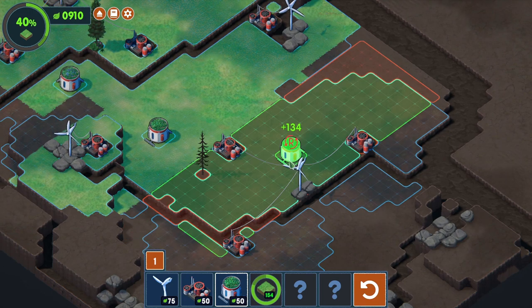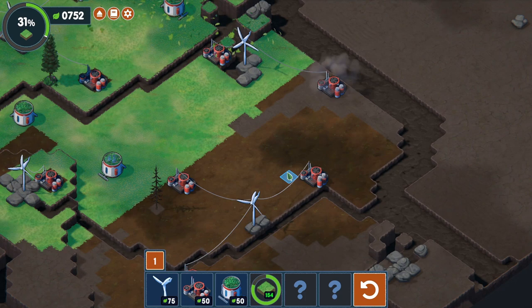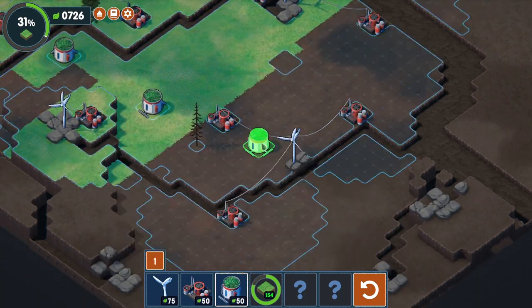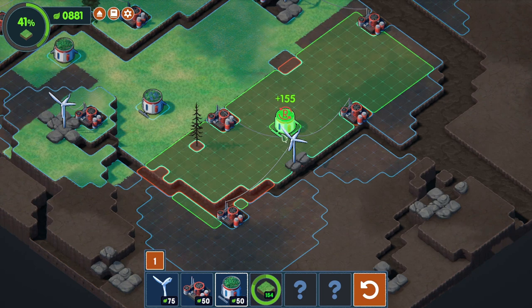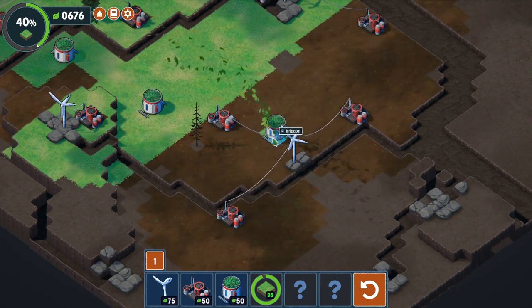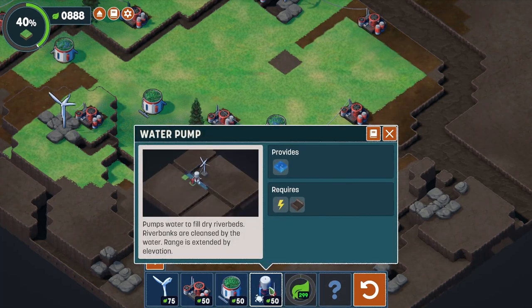I'd like all our green to be linked together rather than leaving a gap. Put that over there to go up there, and then rotate for 161 green points - we'll have that please. That means we've unlocked a new thing: a water pump! Pump pumps water to fill dry riverbeds, riverbanks are cleansed by the water, and range is extended by elevation.